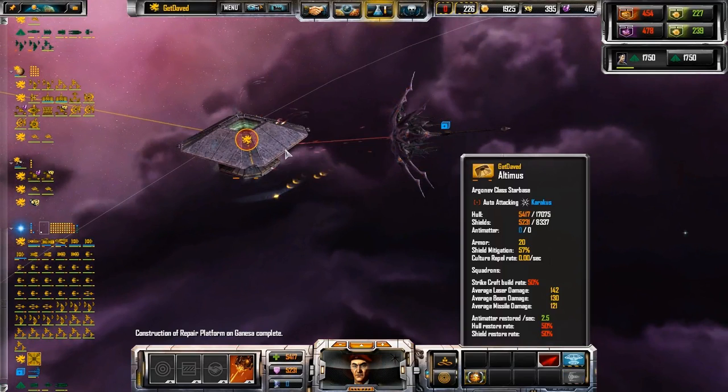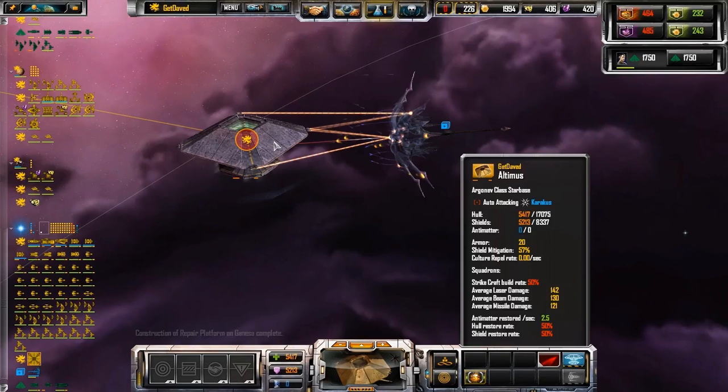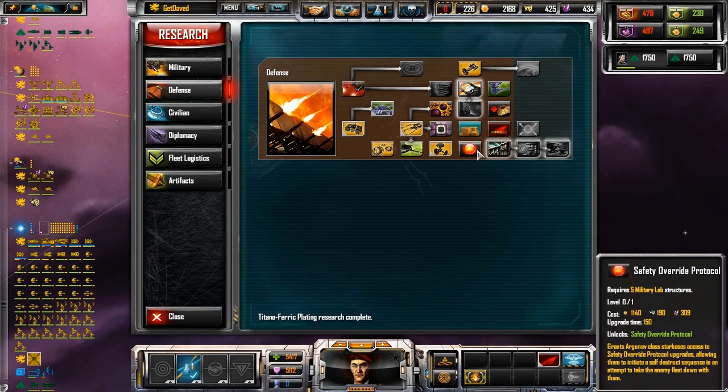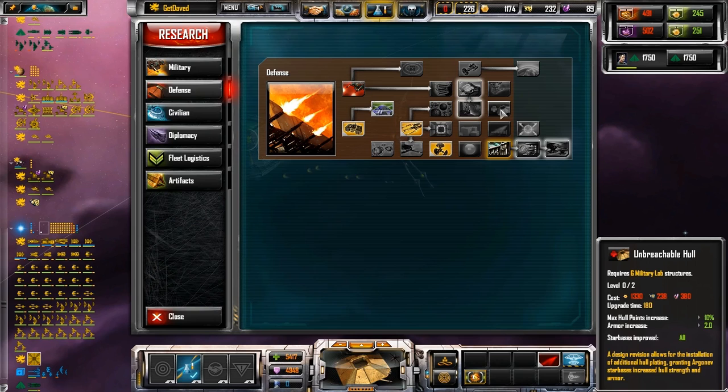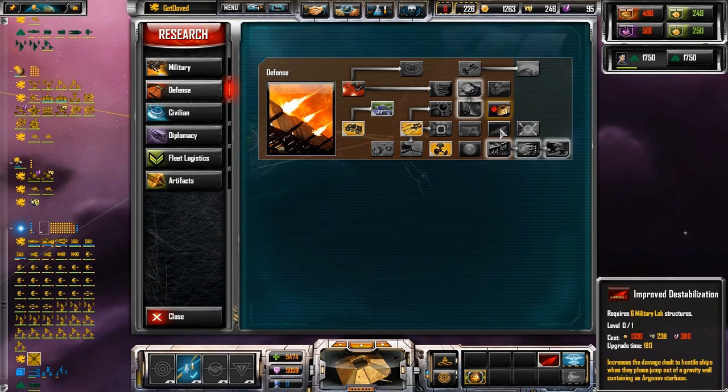Let's see how this fight goes. Do some quick math. Shield mitigation is better than mine, but it's already getting pretty hammered. Research complete. Alright, let's look into it — there is some technology here I'm looking for. Not that one. That'd be useful in general, but not what I was looking for. Yeah, this guy.